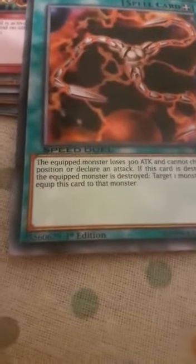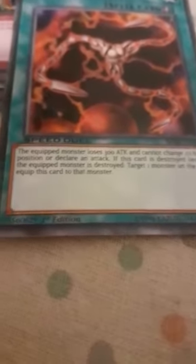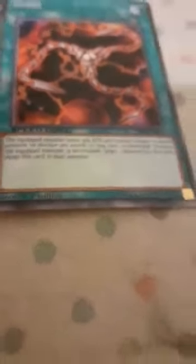Then I have a spell card called Flint. Sorry, come on — focus. The equipped monster loses 380 ATK and cannot change its battle position or declare an attack. If this card is destroyed because the equipped monster is destroyed, target one monster on the field and equip this card to that monster.